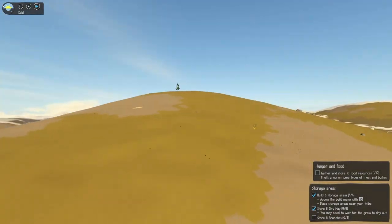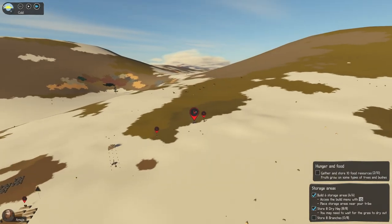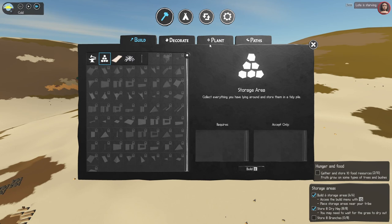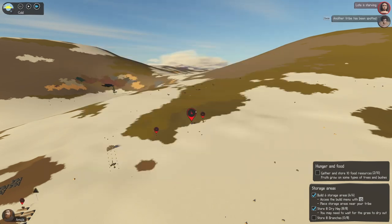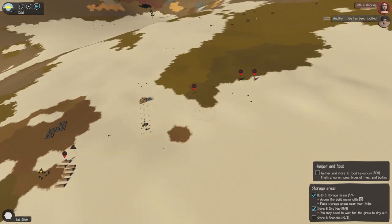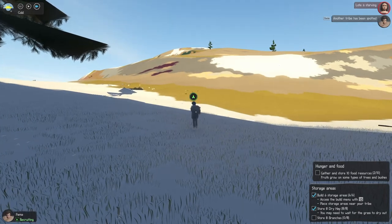Alright, let's see if that will work. What have we got? We've got three people leaving — no, two. The tribe has been spotted. Alright, let's recruit these guys — nice!